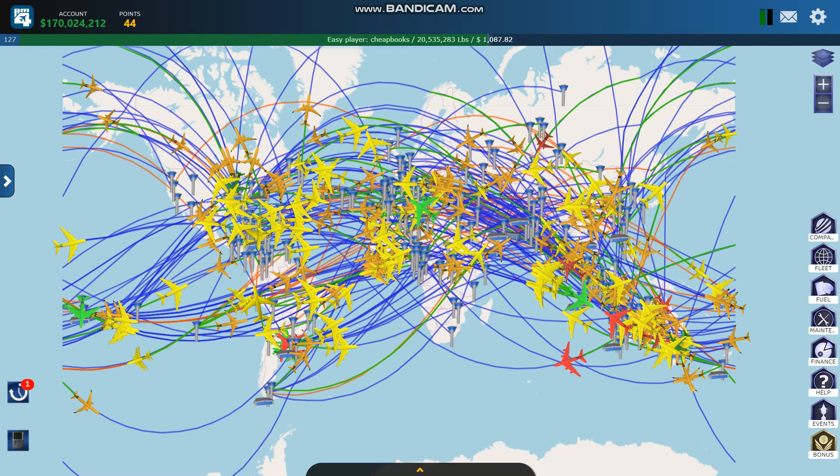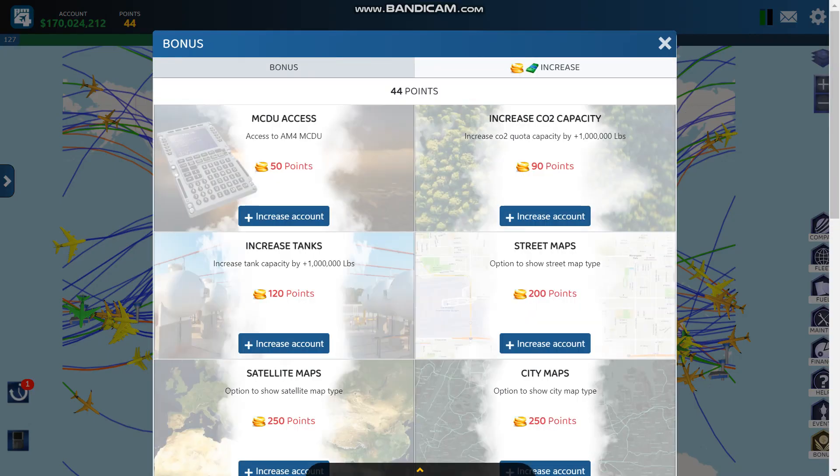This is a guide for Airline Manager 4 on how to earn points. Points are denoted in the upper left corner on the PC version. You can purchase points, but you can also earn them. I'm going to tell you four different ways that you can earn points.